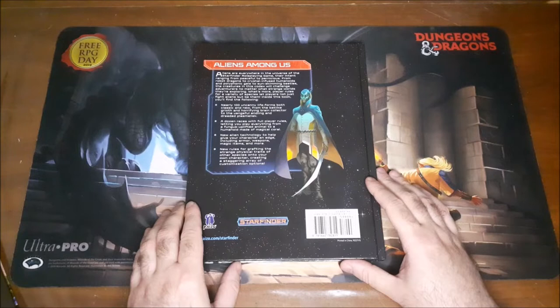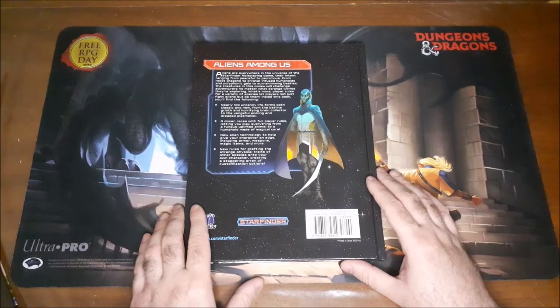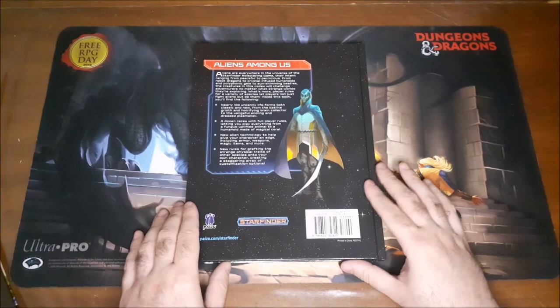Inside this book you'll find the following: nearly 100 uncanny lifeforms, both classic and new, from the bat-like Groyth and horrifying brain collector — which was in the Pathfinder bestiary books as well — to the vengeful Andling and dreaded Plasmalisk. A dozen races with full player rules, letting you play everything from a fungus-uplifted animal to a humanoid made of magical coral. New alien technology including armor, weapons, magic items, and more, and new rules for grafting the strange physical traits of other species onto your own character, creating a staggering array of customization options.